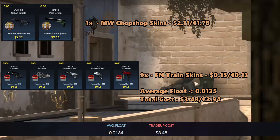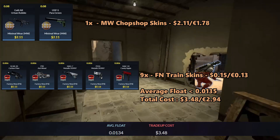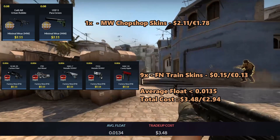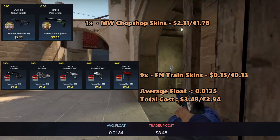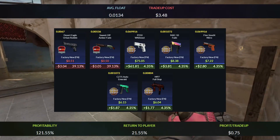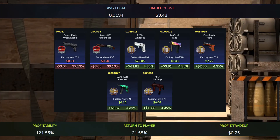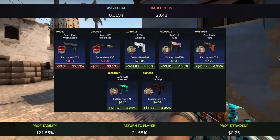Keep in mind that these inputs will be relatively hard to get, as it took me around one day to find them. The total cost of the trade-up adds up to $3.48 or 2 euros and 94 cents. For the outcomes you'll only have a 22% chance to get a profit with the Chop Shop skins, but hitting the P250 Whiteout will give you more than 20 times your money, so this trade-up will be profitable overall.